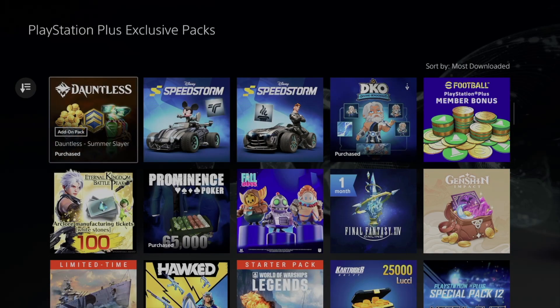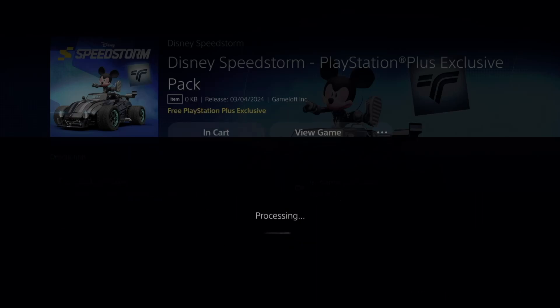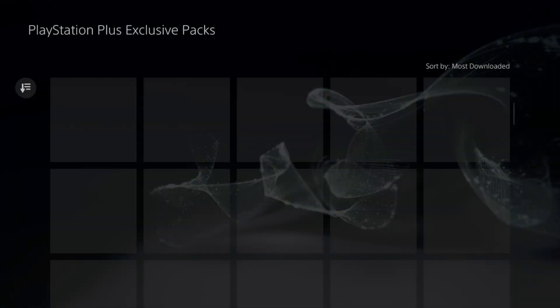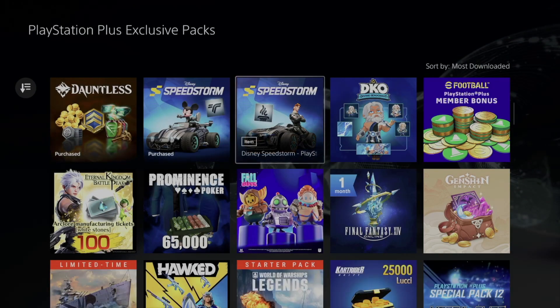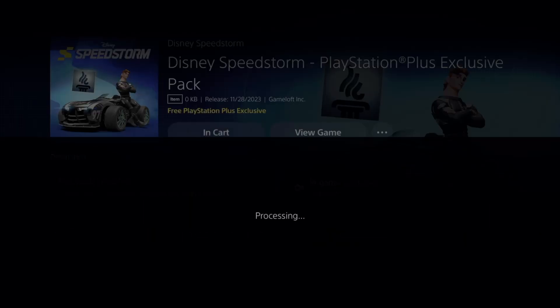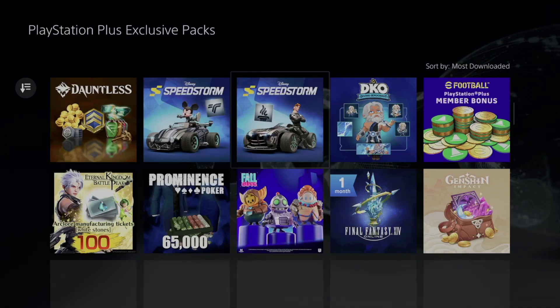For each one, click on it, check that the price says zero, then add it on. Same goes with every single item — click on it, take a look, add it on, and confirm purchase. And we are set to go.